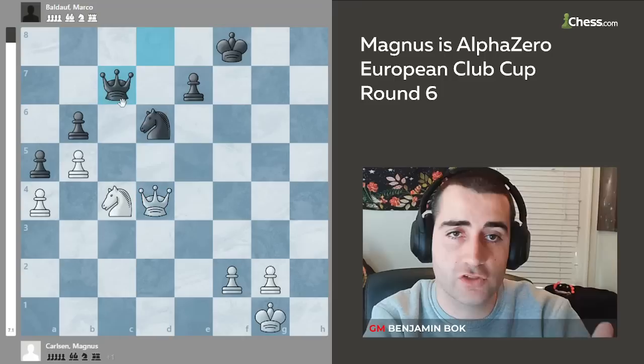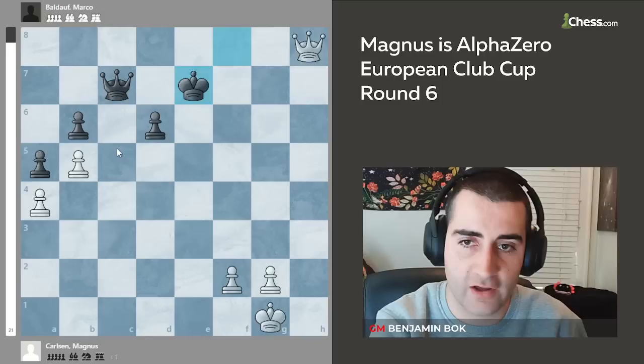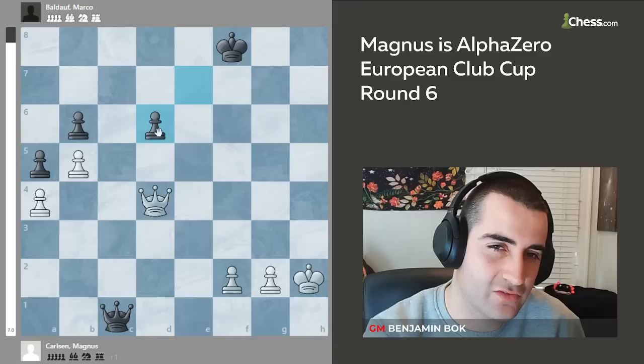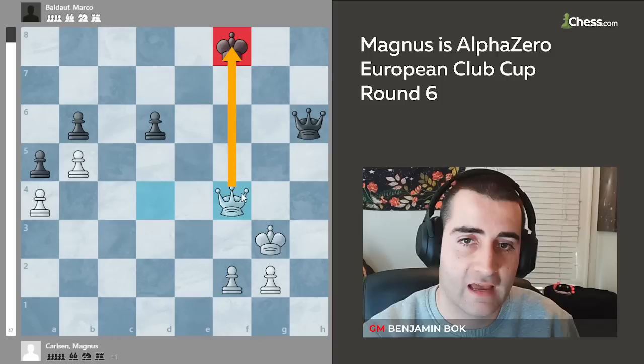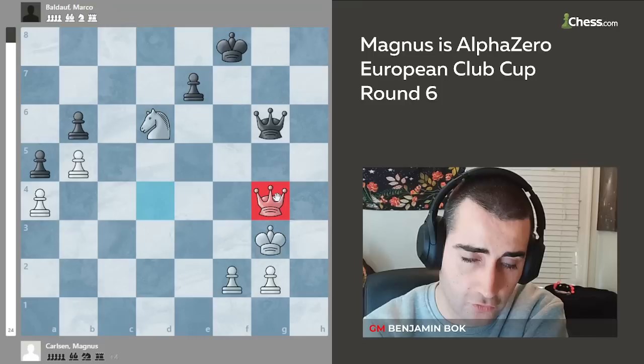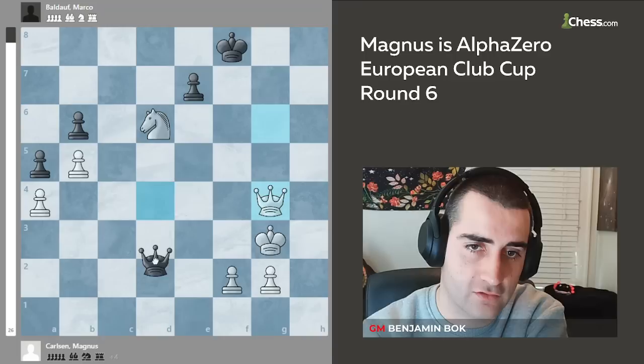The one move black could try was queen c7, but white has a very nice win: white takes the knight on d6, and if you take the knight, white gives a check, trades queens, leading to a winning king and pawn endgame. If black gives a check and you take, you're down two or potentially three pawns. If you give a check here, white goes king up, then queen f4 check trades the queens, or another check on g6 is met by queen g4, and again trading into a winning endgame. That is why his opponent resigned after queen d4. A very very nice win for Magnus — I hope you all enjoyed this video and look forward to seeing you in the next one.